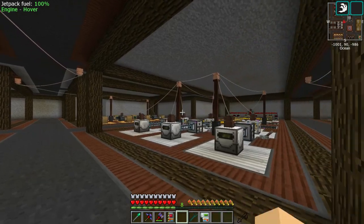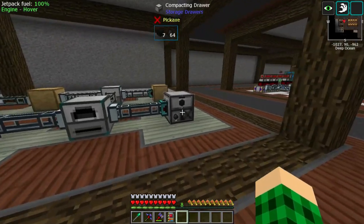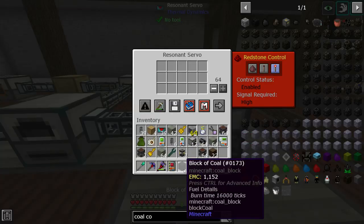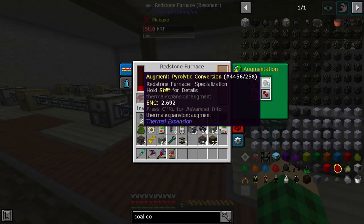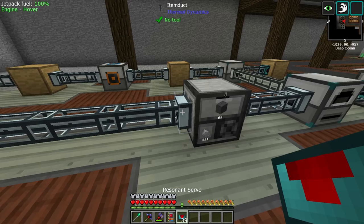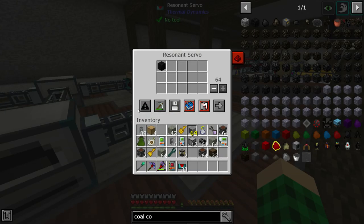I'm going to get a bunch of materials and get a bunch of it done and show it to you in a moment. This is the final layout of the machines. We're going to take coal — specifically, we're going to filter coal blocks over here on this redstone servo — and I'm going to have an exporter underneath exporting that.